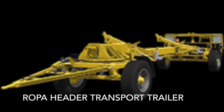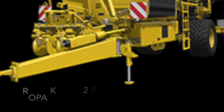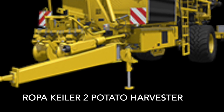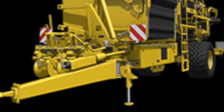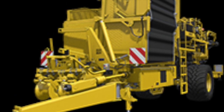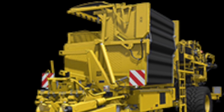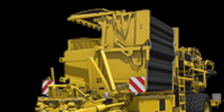We also have the Ropa Header Transport Trailer, and you can find that in the shop in Header Trailers. We have the Ropa Keeler 2 Potato Harvester — you can find it in Potato Harvesting in the shop. Power required is 150 horsepower, working width is 2 meters, and it has a capacity of 10,000 liters.